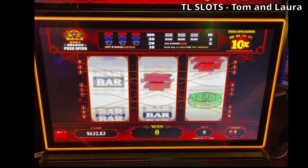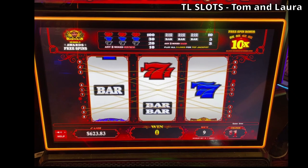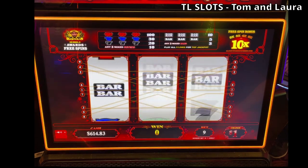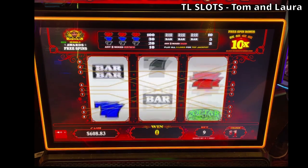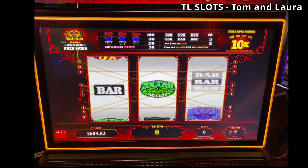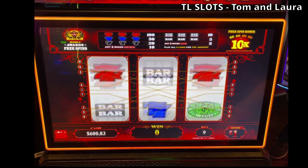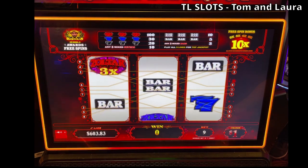Let's see if we can get Zoltar to come out and play today. There's $3 back. $10 back. We need three Zoltars with the three X on that center line all the way across.